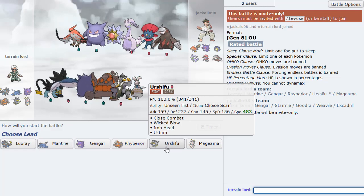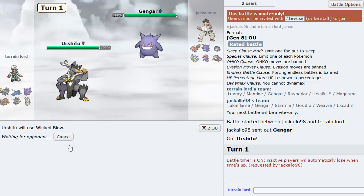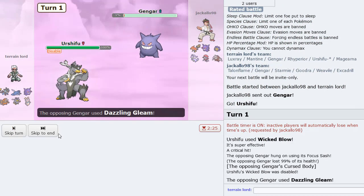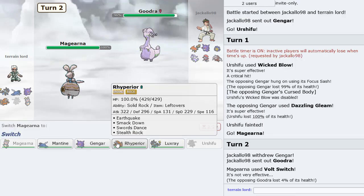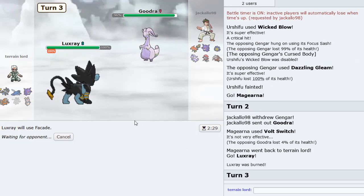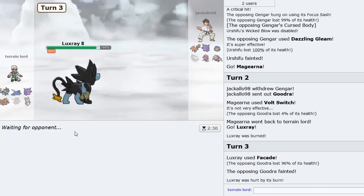I think we have time for one more. We lead Urshifu as there is the Gengar lead — and that is a Sash Gengar unfortunately. Dazzling Gleam knocks us out. I don't think he has Destiny Bond. So we switch out, go into Luxray and click Facade. He stays in with Sash Gengar — that gets destroyed. Oh, Luxray let's go! We eliminated that Pokémon.